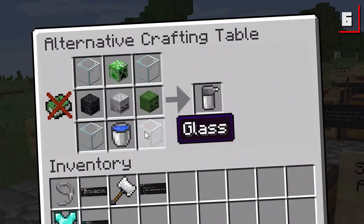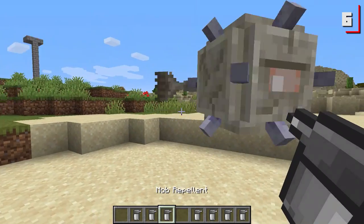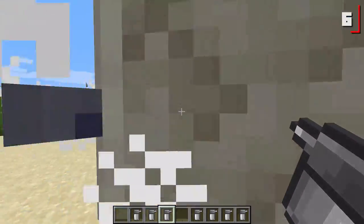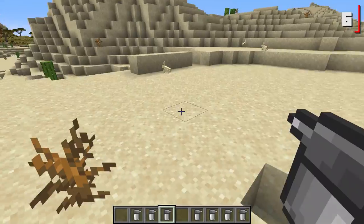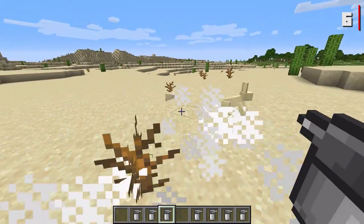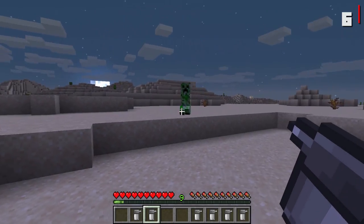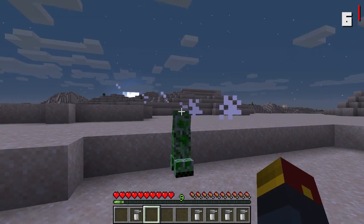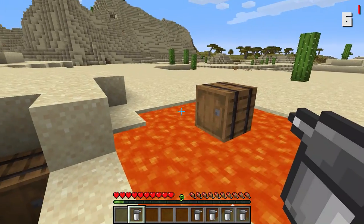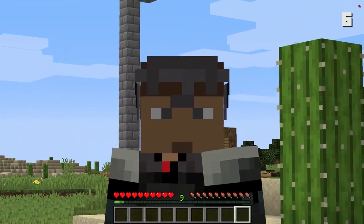Look at this — four mob skulls required. Does it work on every mob? Bam! I guess it doesn't work on fish. How about bunnies? Does it work on bunnies? Does it work on creepers? Finally — okay, good. You can't get... yeah, this one sucks. Not the suggestion — just the one-use limitation.